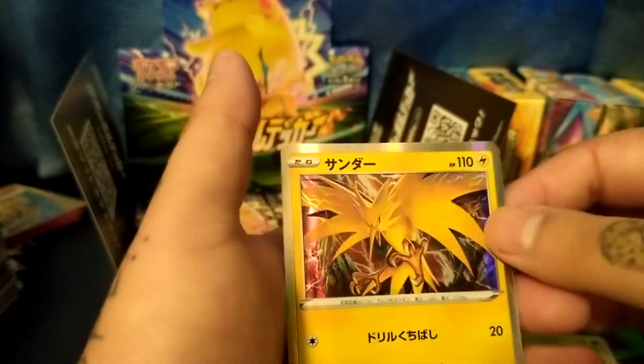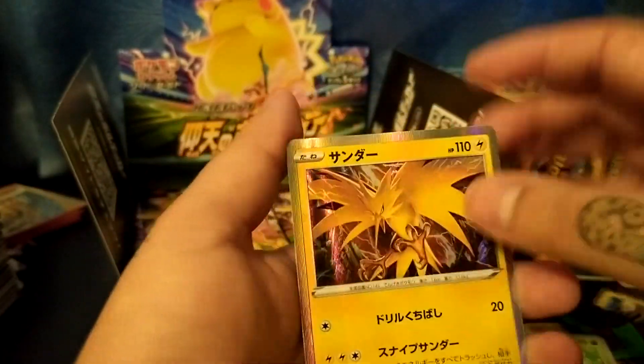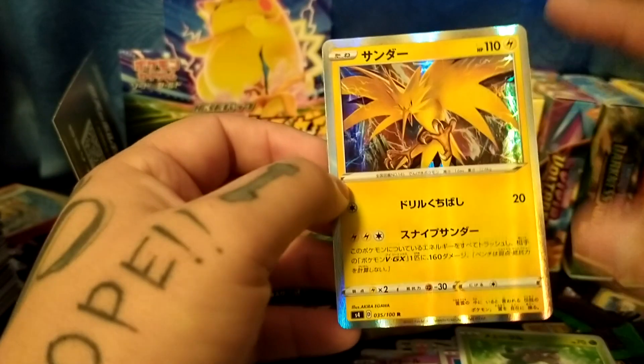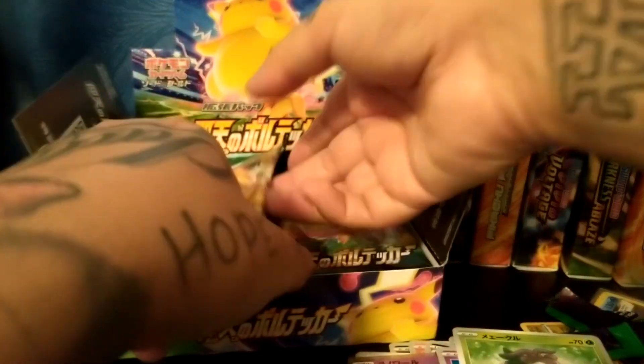Oh, and we'll go again with another Zapdos. I like the holographics more in Japanese because there's more holo foil even around the edges. In the English version just this part is holo — you get more holo in the Japanese versions.